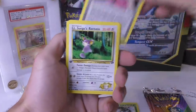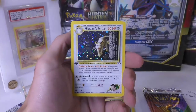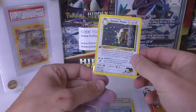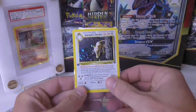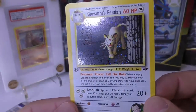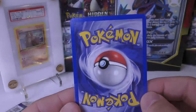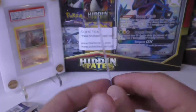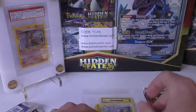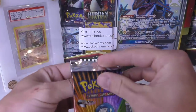We have Tangela, Psyduck, Rhyhorn, another Psyduck, Rattata, Psychic Energy — and got Giovanni's Persian, a big hit! This is actually one that I still need for Gym Challenge. I just saw a PSA 10 was already at auction for $5,900 for this card. It does have a print line on the side which is unfortunate, but it's still a really big hit. It's more iconic now because it was the Pokemon Giovanni kept beside him — the one Meowth always wanted to be.